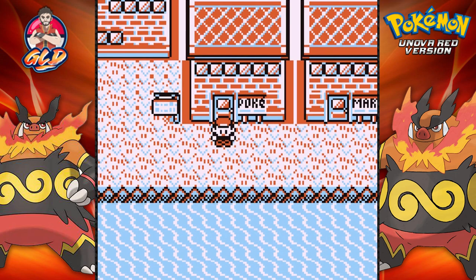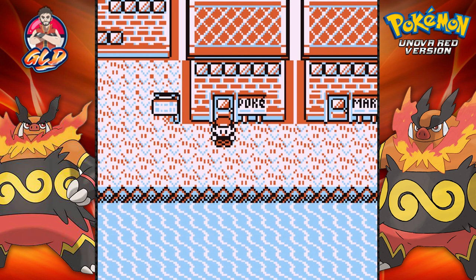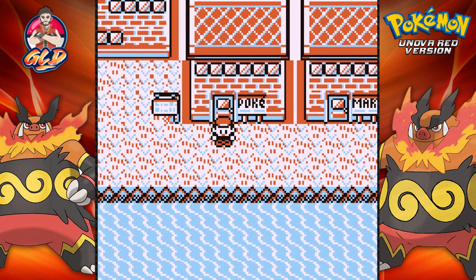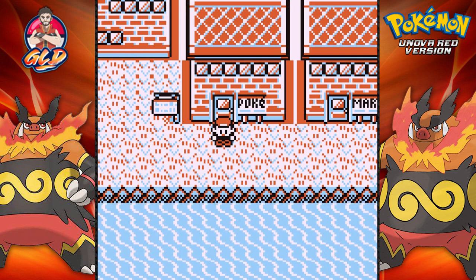What's up guys, it's me your host, and welcome to another episode of our Pokemon Unova Red walkthrough. In our last episode we got to the Pokemon Mansion, defeated everybody in there mostly, and got ourselves a secret key to go to the Cinnabar Island Gym.